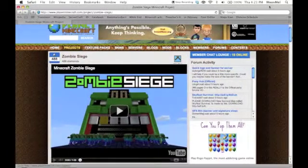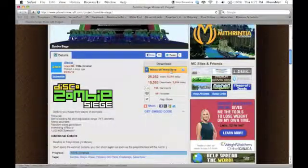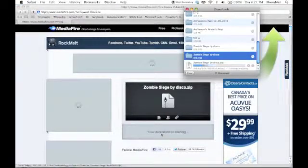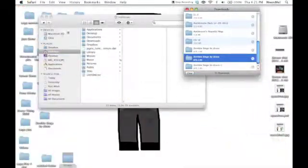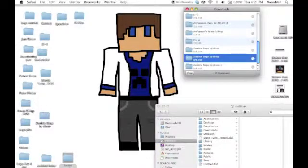Let me pull this over to the full side here. Click on 'Download Minecraft World Save' and it will take you to MediaFire. Press the download button. Then move this onto your desktop.